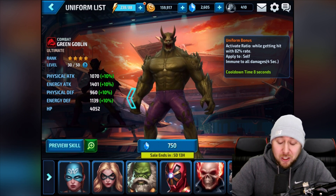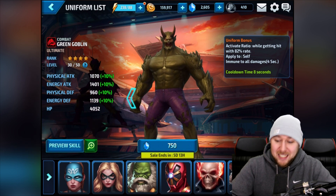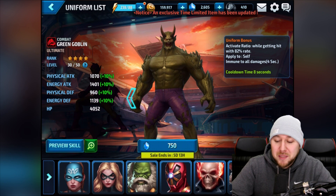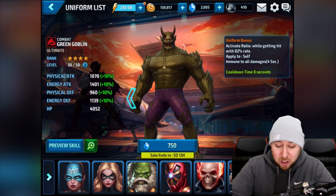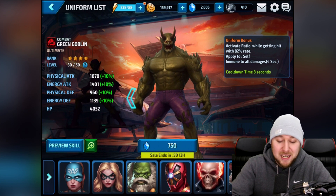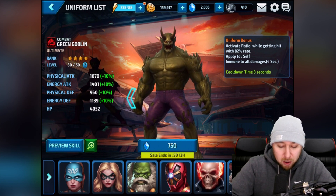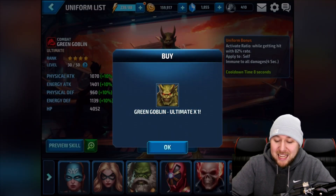The Green Goblin ultimate uniform bonuses — while getting hit, with an 82% rate you're immune to all damage for four seconds, which is absolutely awesome. And obviously you get all the 10% stuff on your attacks as well, which is really cool. So we buy it right here — boom!